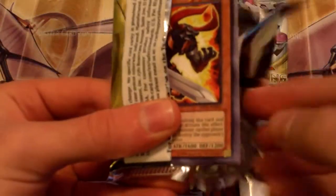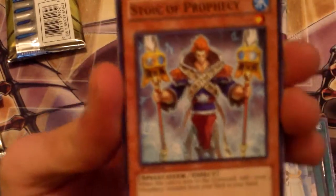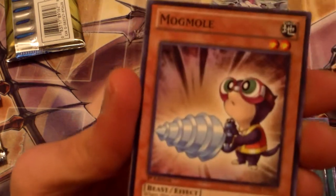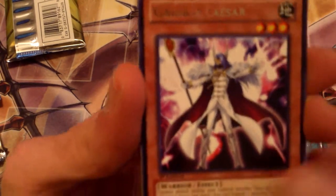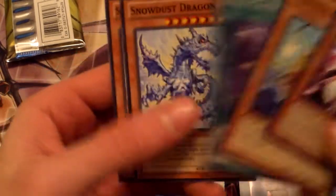We're down to two packs, let's do it. Heart of the cards, baby. Bull Blader. Stoic of Prophecy. House Dustin. Mag Mole. Rare Gagaga Caesar — this looks kind of similar to the last one. Mermel. Nimble Angler. Final Gesture. Snowdust Dragon. And Solar Wind Jammer.